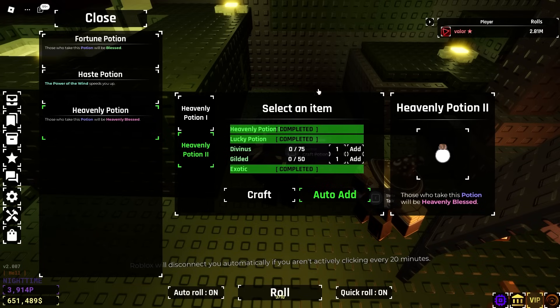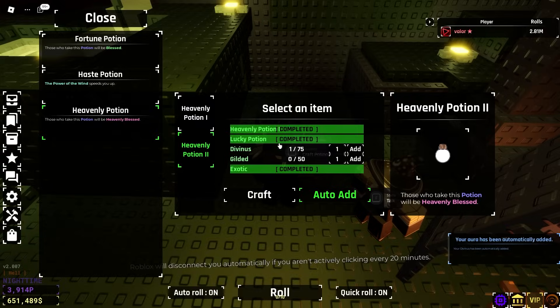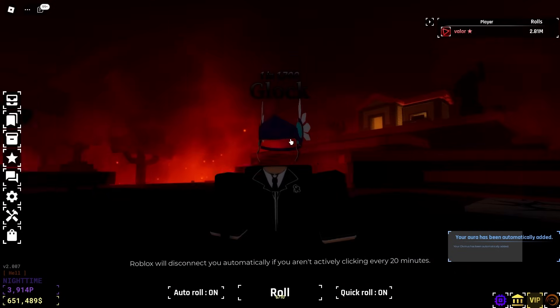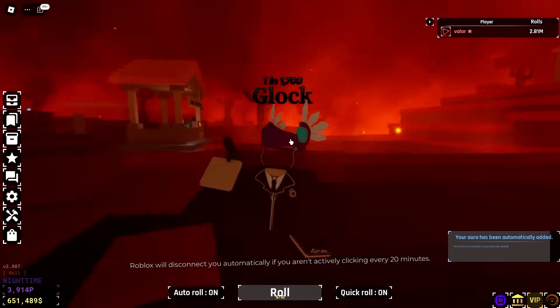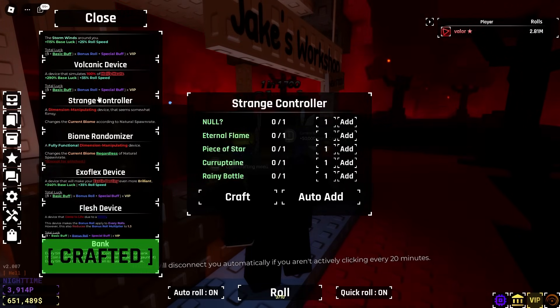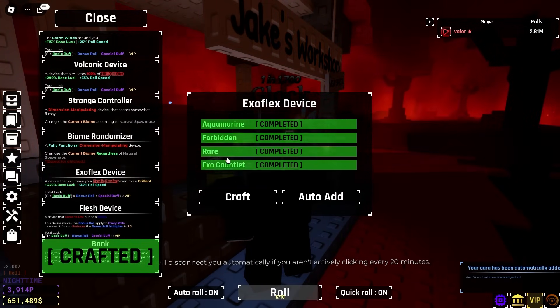We're going to let Autoroll run into this and hope we get all of this finished up. We haven't even gotten a Divinus yet — maybe this won't be as easy as I thought. There we go, took a second. Of course we get Hell now. I'm telling you guys, if we're spinning in Hell later, we're not going to get it, and I'm going to think back to this moment right here.